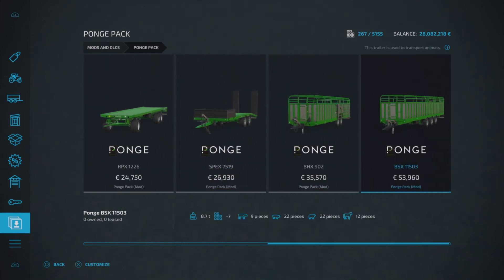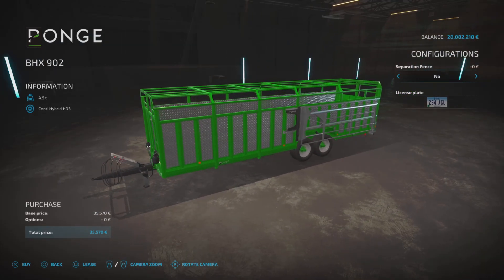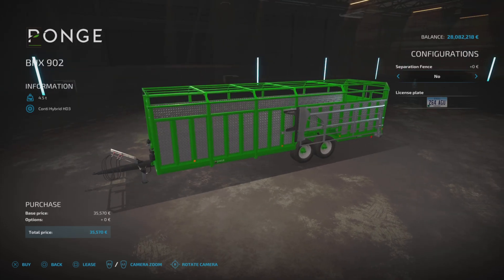Then we've got two animal transport trailers. The BHX 902 is £35,570 to buy, five slots on console. This will hold either seven cows, 16 pigs, 15 sheep, or nine horses. There's so many things in this pack I've forgotten which ones are which!